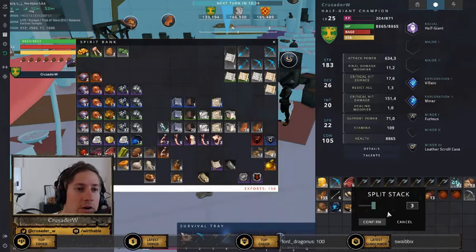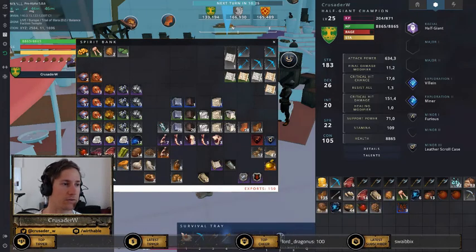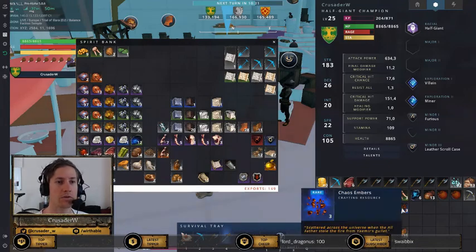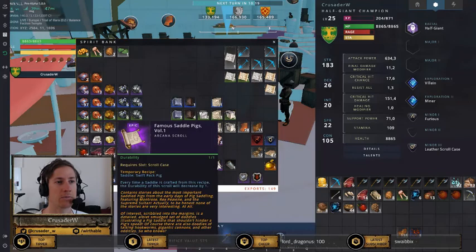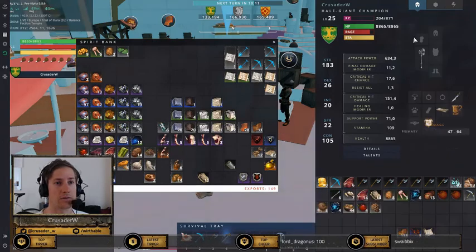The three chaos embers I already farmed. I'm just splitting the stack here and putting the stuff together — so you can see the 135 leather, the three chaos embers, the recipe for the improved mount, and the normal version of the mount.